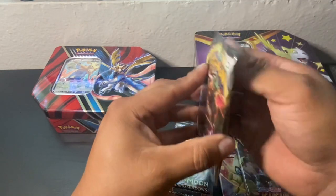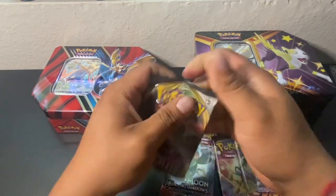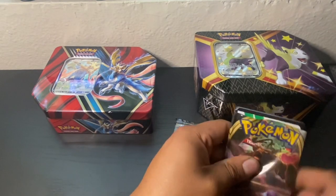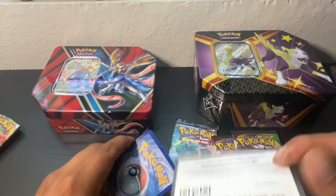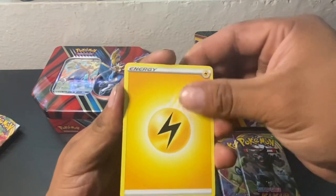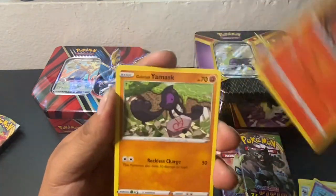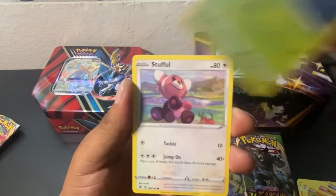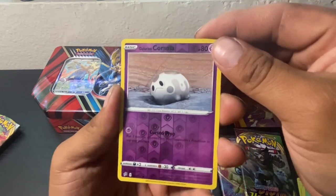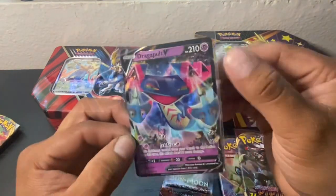Let's get into Rebel Clash, guys. I haven't really opened too much of Burning Shadows so I don't know what to expect. We got a Lightning Energy, a Lampet, a Medicham, a Beware, a Dripie, a Magmar, Galarian Yama, a Surskit, a Stuffle, a Reverse Galarian Corsola — you know, it's the first time I've seen this card, guys — and a Dragapult V. That's a nice card.